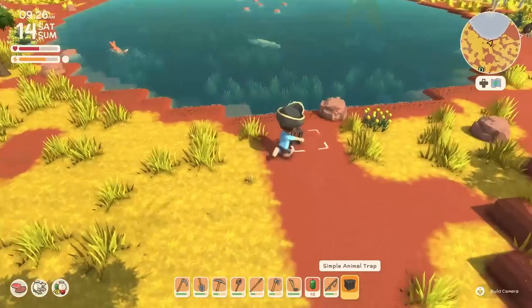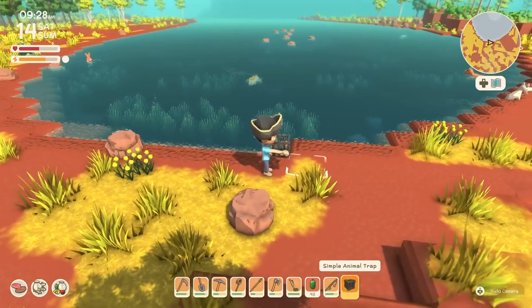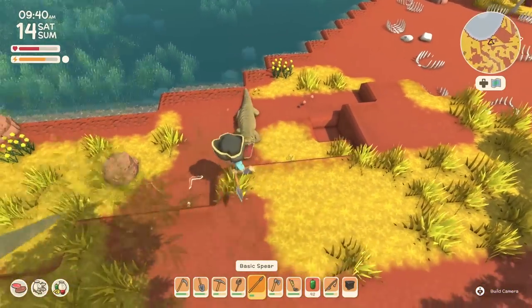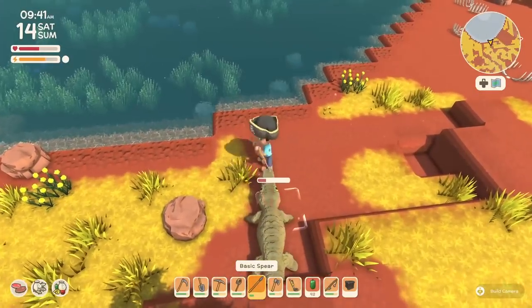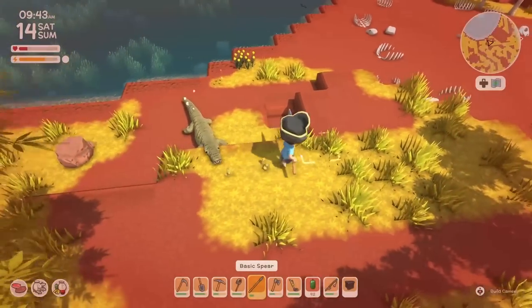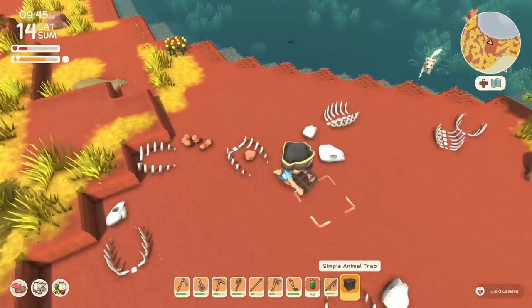This same idea works on crocodiles, and I have not tested on sharks. We want them really low on health because I just have a simple trap — like having a regular Pokéball and trying to catch a level 45 Pokémon. My health is low! Okay, let's drop the trap.